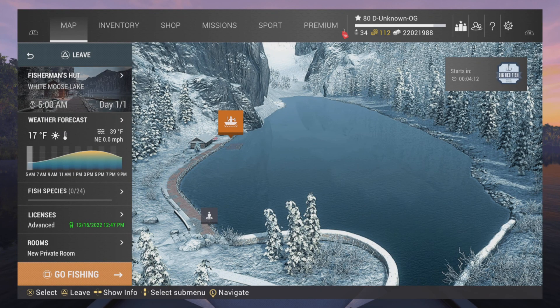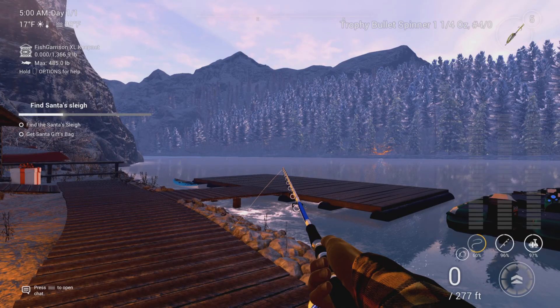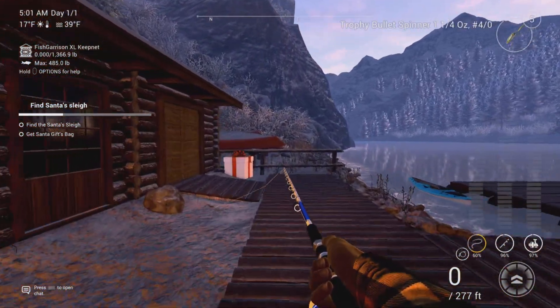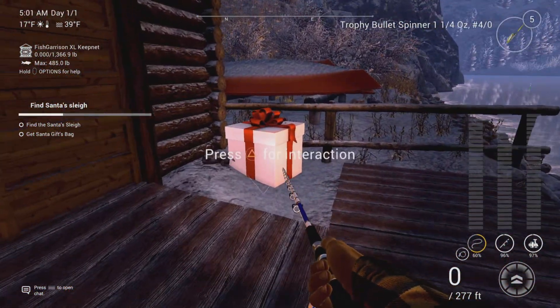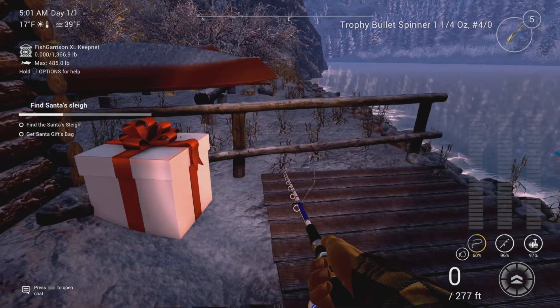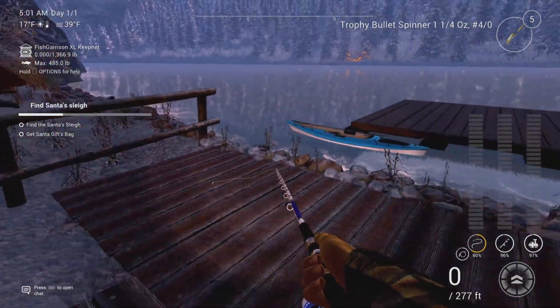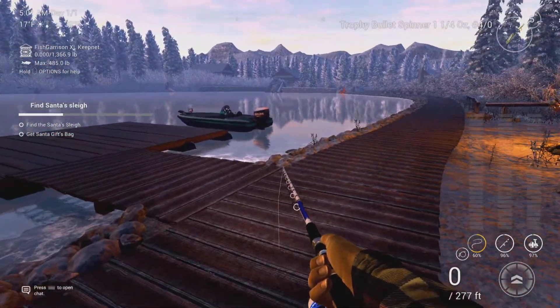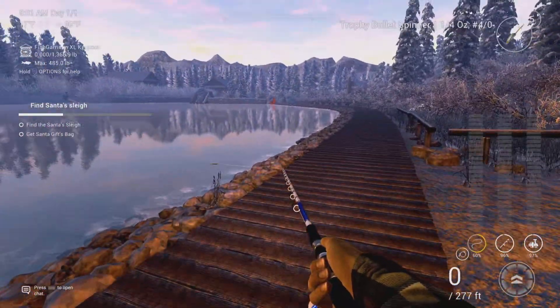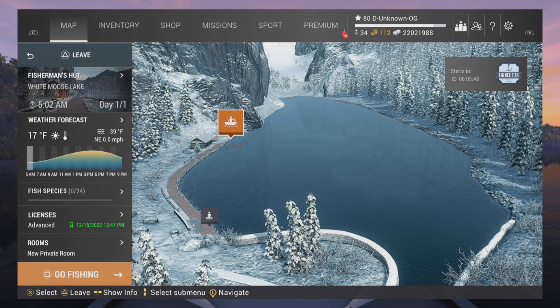Okay, no spawning at Fisherman's Hut by the boat dock at White Moose Lake. I was going to guess it's going to be here, and it's already here — is this it? That's a Christmas present though. Find Santa's gift bag — wait a minute, I see something down there glowing.